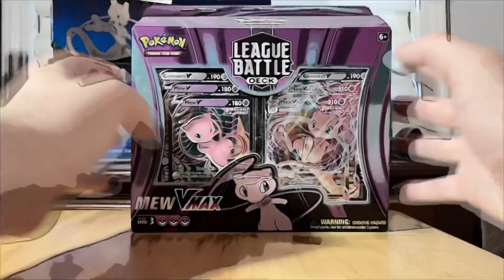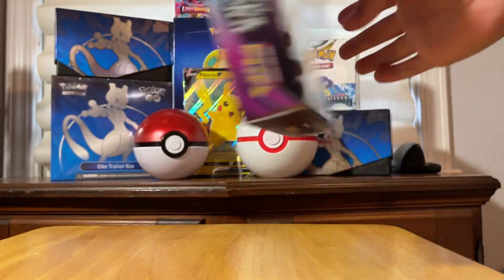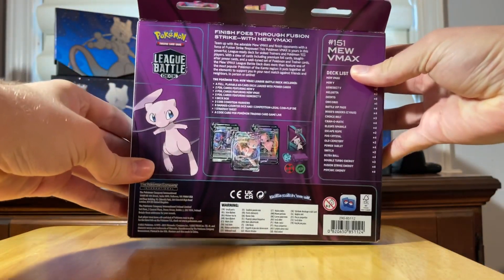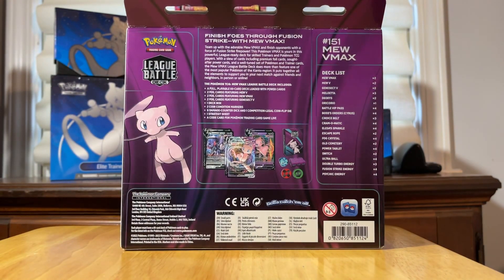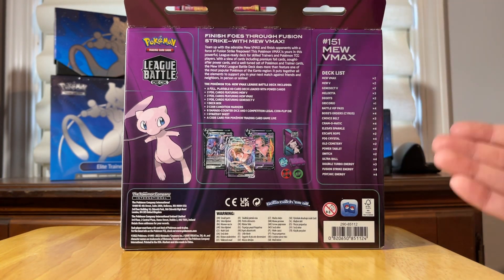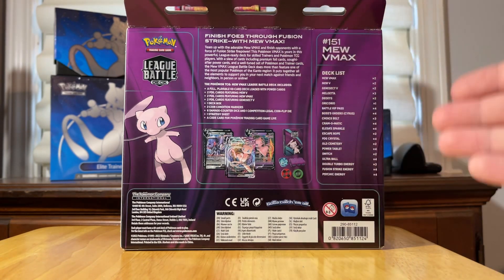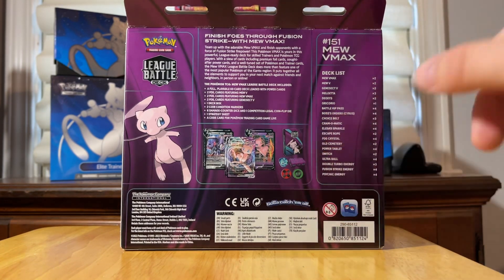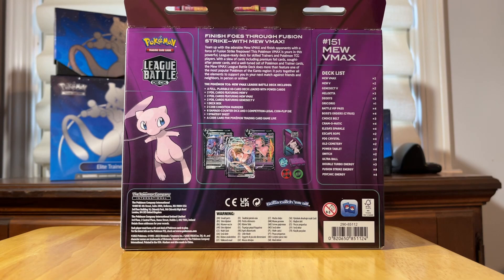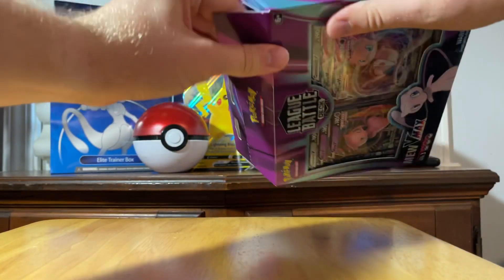It is New Product Friday and today we are looking at the new Mew VMAX box. In case you're wondering what you're getting inside, I'll flip the back right here — you can pause the video. It tells you exactly what's inside and what cards you get. It comes with a set deck; there are no booster packs and nothing random about this box. We're going to open it up and check out the deck box, the dice, and everything else.